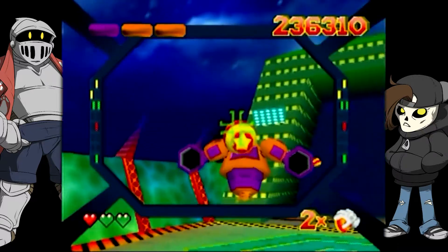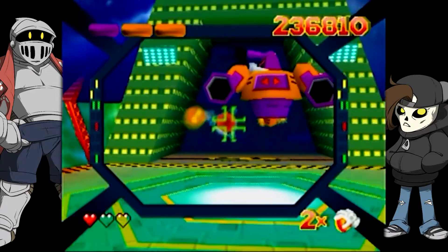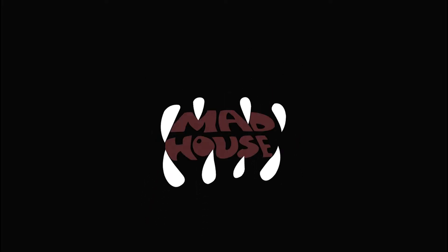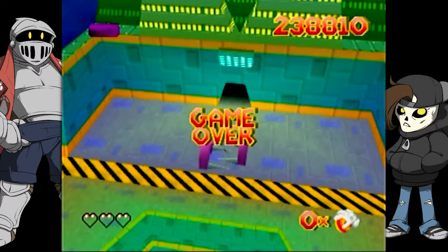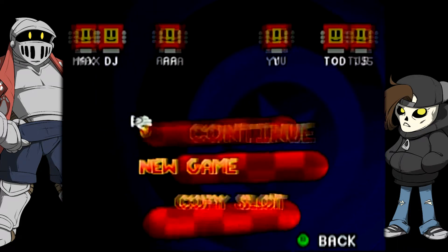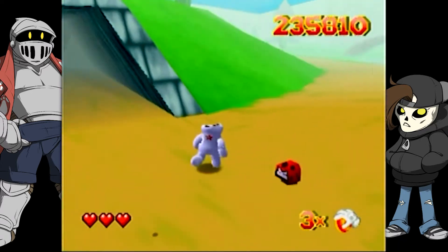The player reacts to the boss fight, discovering they have a shield move and a deflect for the boss's lightning bolts. After dying, they go again, hoping for more hearts this time — but get zero, frustrated at the sudden difficulty spike.